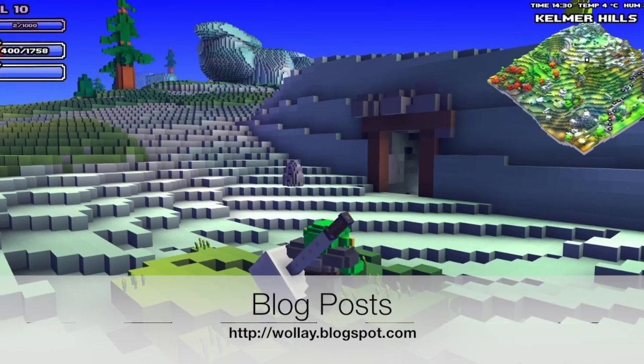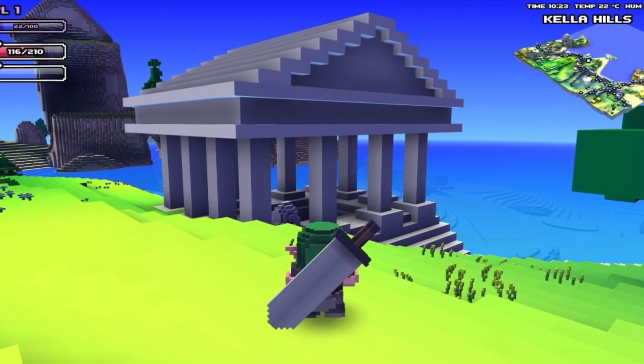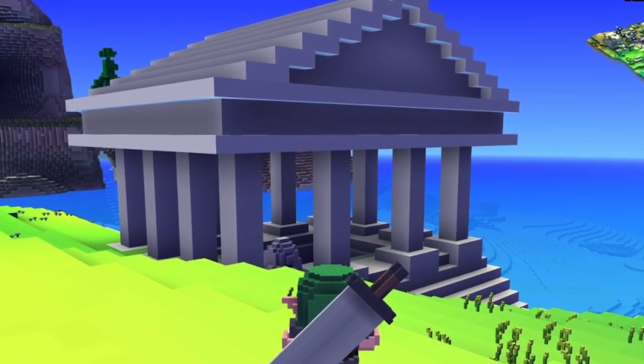On his blog, Wally posted screenshots of various dungeon entrances. They follow several themes such as mines, crypts, and tombs.